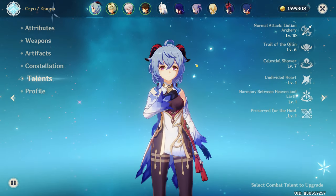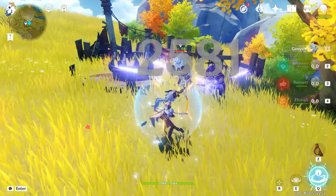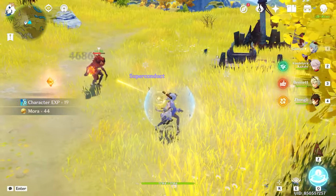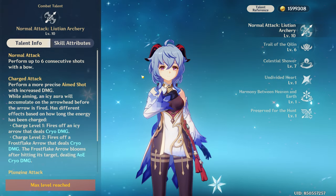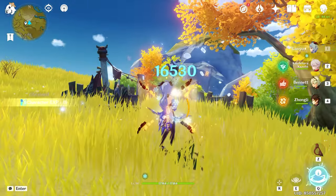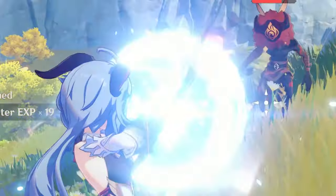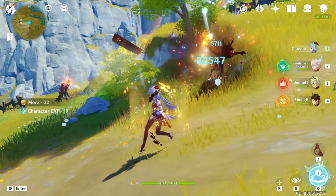Ganyu's normal attack is the cornerstone of her gameplay, so let's go over it in detail. Her normal attack string has low multipliers and isn't super special, so I'd avoid using them. The real star of the show is her charge shot. There are two stages: Level 1 deals cryo damage to a single target, but when held to Level 2 — indicated by the second circle closing in on Ganyu's bow — it will fire the same frostflake arrow, but also fires off a bloom.